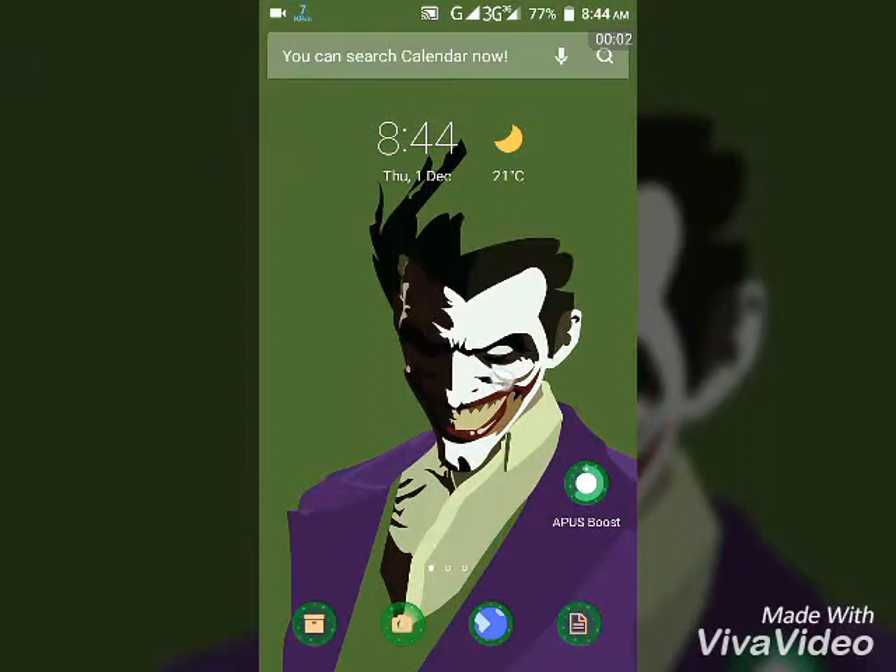What's up guys, boss is here. Today I'll tell you how to download and play PPSSPP game Prince of Persia Revelations. First, you need to download two files from your Android Play Store: the first one is PPSSPP emulator.